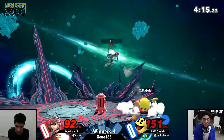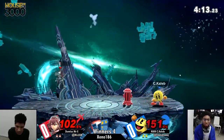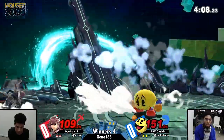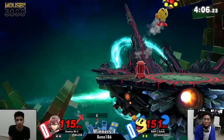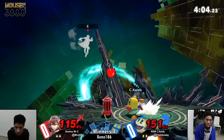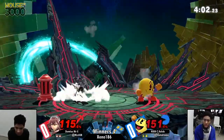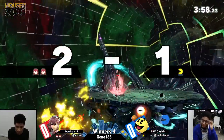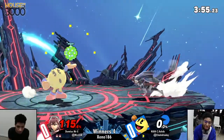Mr. E is trying to get something started, maybe just pushing him away with that jab. Caleb was trying to knock the hydrant but his spacing was just off. The apple wasn't enough to break the hydrant either — maybe trying to get it to knock up and hit Mr. E — but the up tilt was more than enough to take out the stock.